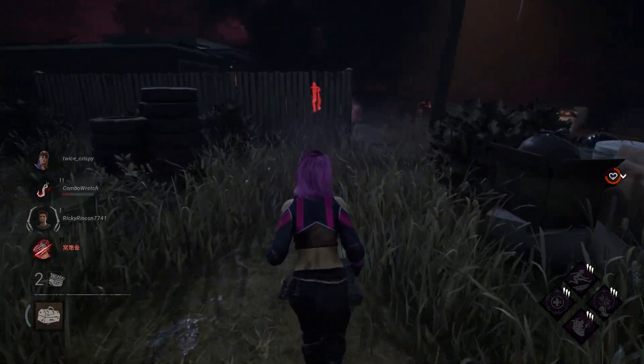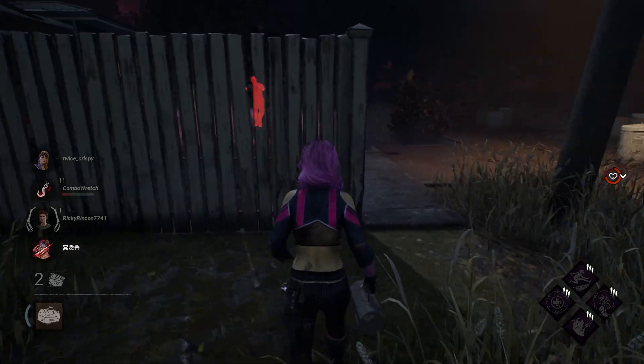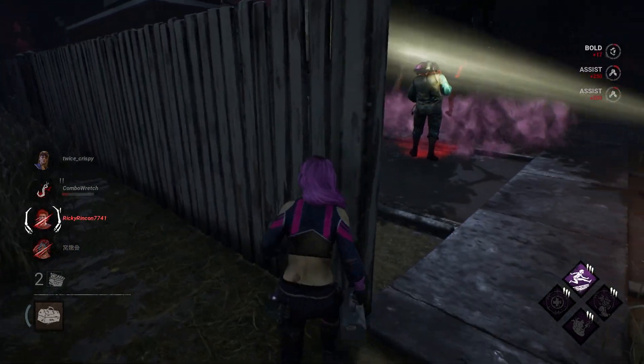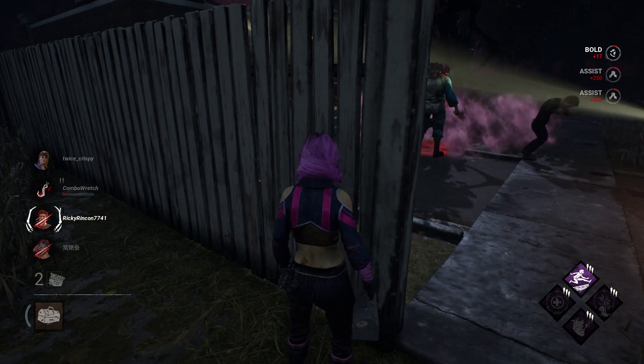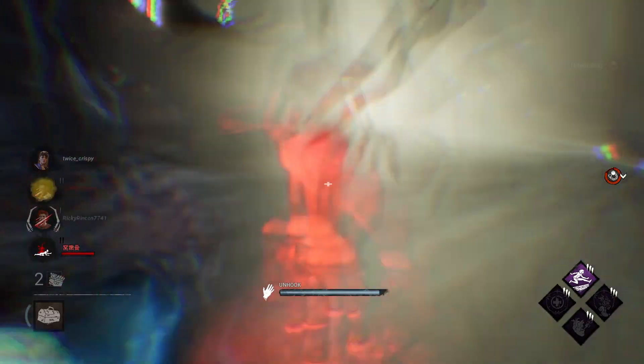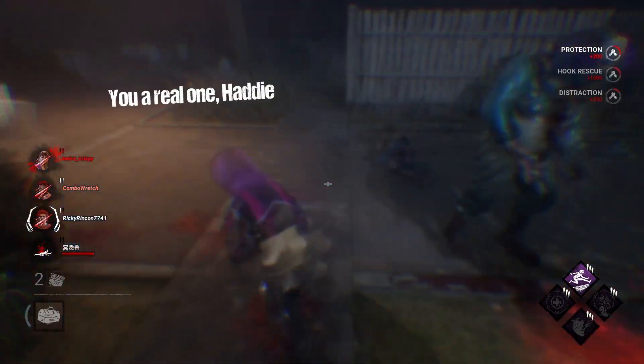Tip number five: take a teammate to rescue someone that's being camped. If you go by yourself for a face camp unhook, it's likely you're either going to get downed or not make the save and have to run away. The best option here is for one player to take the hit and body block while the other player gets the unhook.